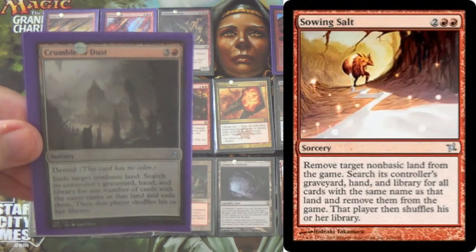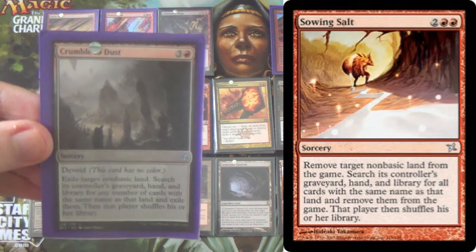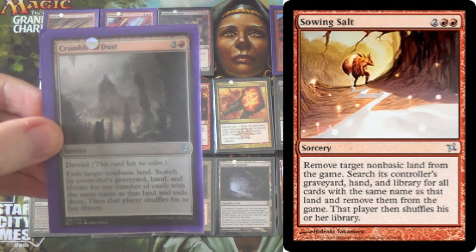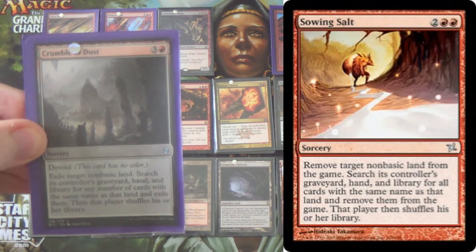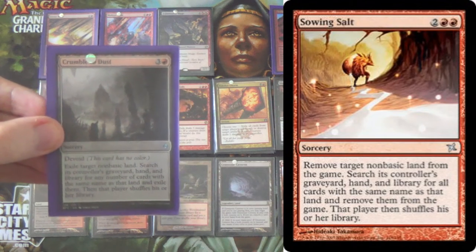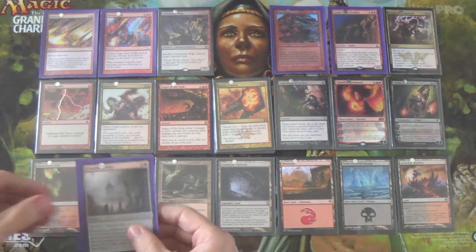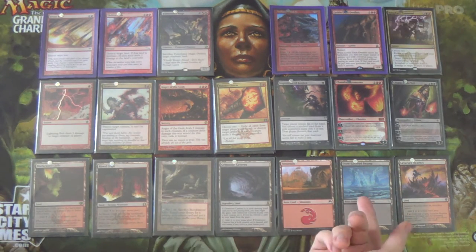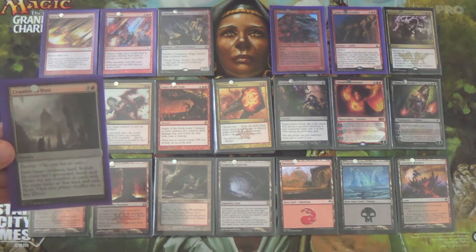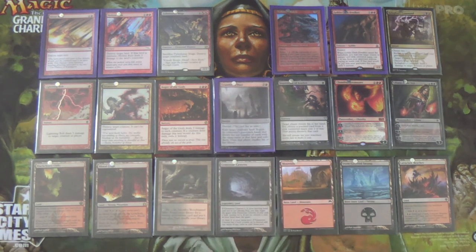Next we have Sowing Salt — yes, I know this looks like Crumble to Dust, but I want Sowing Salt instead. The reason is Dragon's Claw: you might find a scenario where you want Sowing Salt and Dragon's Claw and you'll gain life out of it. There are very few situations where Crumble to Dust would be better. We're running so many red lands that the slightly more restrictive mana cost shouldn't be an issue. That's 2 Sowing Salts, and I bring them in against Tron and certain control matchups — hit a Celestial Colonnade and that's game.